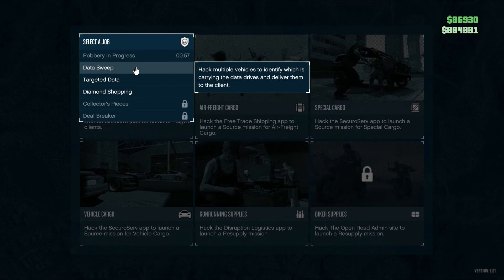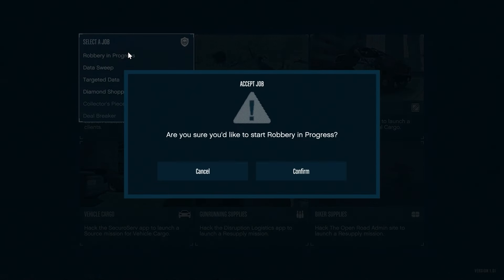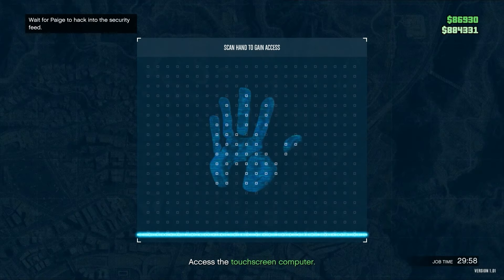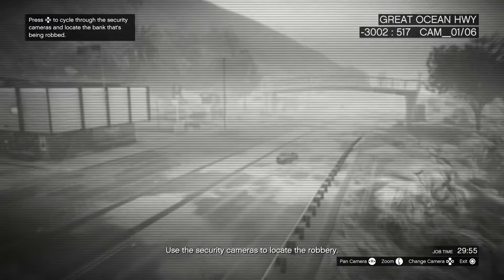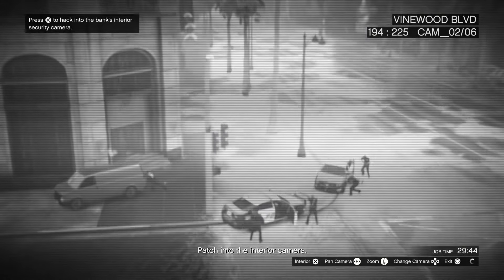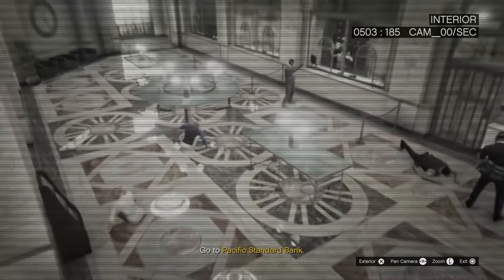Now it's going to do an animation — click on 'Client Jobs' and start the one called 'Robbery in Progress.' The timer ran out for me but just start it. It will say 'client job' and take you back to the screen with cameras. Scroll through the cameras until you see a robbery — you should see police and shooting. Click X once again and then back out; it's going to tell you to go to Pacific Standard Bank.